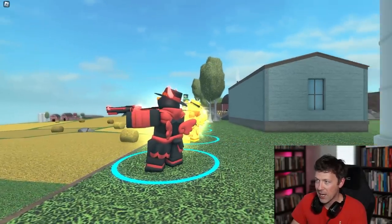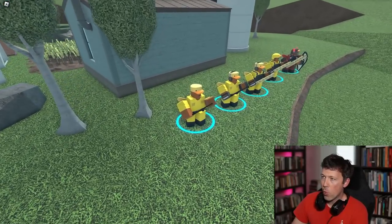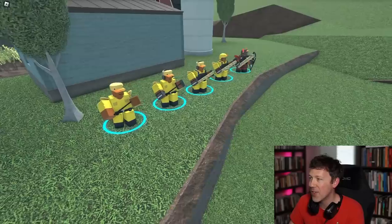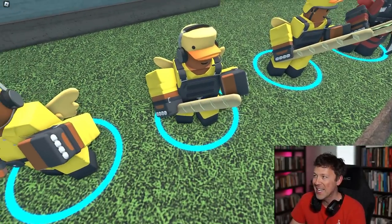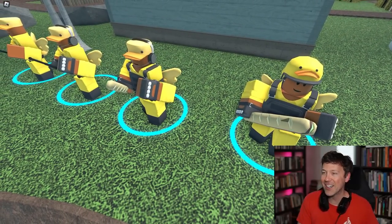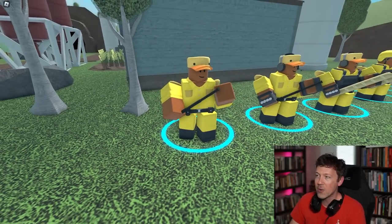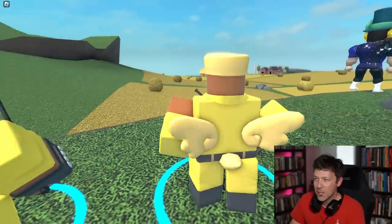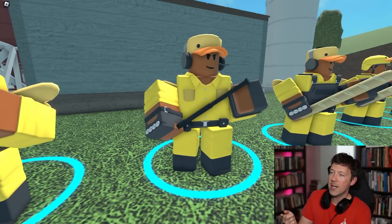Now the ducky warden - oh my god, no way, they gave him a big piece of bread to whack enemies with instead of a baton! It's a bread baton! Level zero: he's got the ducky hat on, looks just like a prisoner guard that works in a prison full of ducks. He's going to have the little ducky wings and ducky tail at every level.